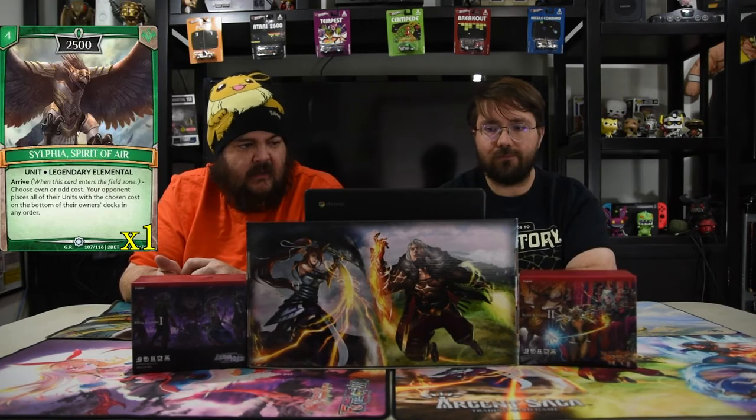Next is one of the returning ones: Sylphia, the Spirit of Air. She is a four-drop 2500 bird — a legendary elemental. Arrive, choose even or odd. Your opponent places all of the units with the chosen cost at the bottom of their owner's deck in any order. This card was on the ban list for a very long time, but they finally took it off and we're going to make sure we use her again because she's good. The fact that it puts them to the bottom of the deck — the likelihood of them getting those cards again is very, very low.